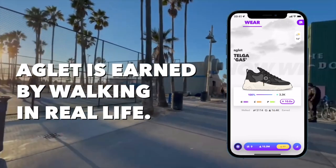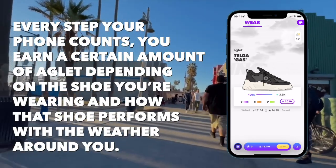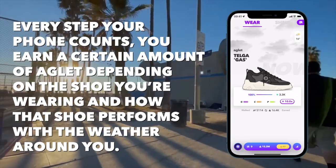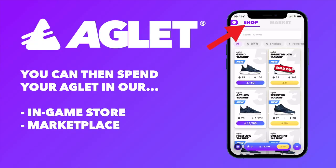Aglet is earned by walking in real life. Every step your phone counts, you earn a certain amount of Aglet, depending on the shoe you're wearing and how that shoe performs with the weather around you. You can spend your Aglet in our in-game store, the Aglet sneaker shop, and on our marketplace.